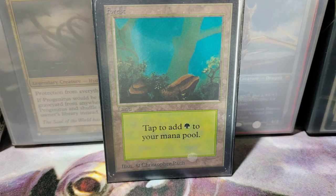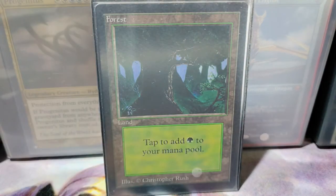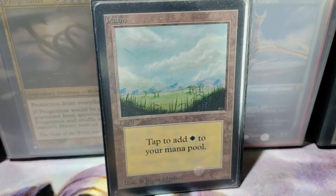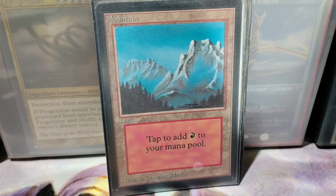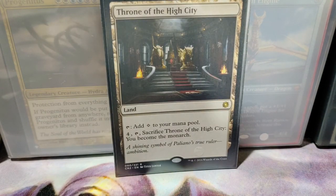For the lands, I'm not going to go through all the non-basic lands. I'll just go through the lands unique to this deck. If you want to see some of the lands that transfer to all my five-color decks, you can check my other content. Pretty much it's just a couple of fetch lands, shock lands, a couple of trilands, and some five-color lands. For lands unique to this deck: two of each basic land — two forests, two plains, two islands, two mountains, two swamps — and a Throne of the High City.